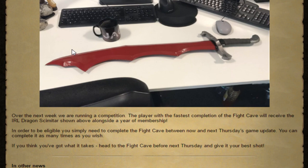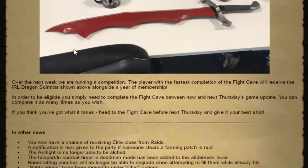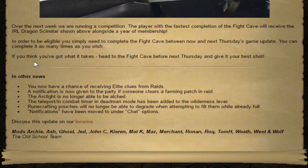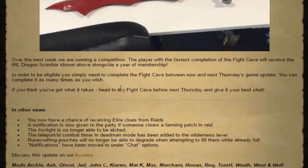You'd also need to be able to connect to the servers, unlike most of the game right now. In other news: you now have a chance of receiving elite clues from raids; a notification is now given to the party if someone clears a farming patch in a raid; the arclight is no longer able to be used outside combat; the teleport-in-combat timer in deadman mode has been added to the wilderness lever; runecrafting pouches will no longer degrade when attempting to fill them while already full; and notifications have been moved to under chat options. That is it for today — thank you guys for watching, see you next video.